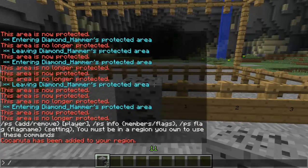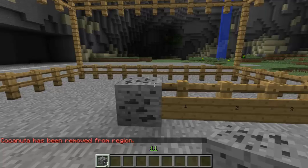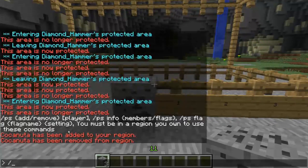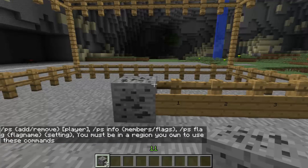And I can just as easily remove him — and now he's no longer able to do anything in that zone. Other flags include — which again is self-explanatory — if you write 'ps' for protection stone and 'flag', it'll give you a list of the things that you can configure.